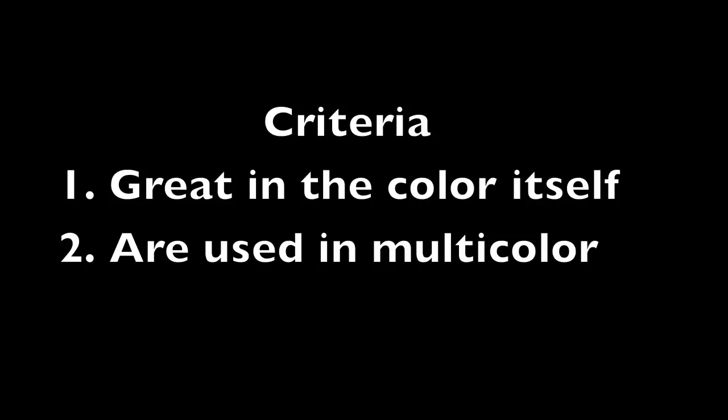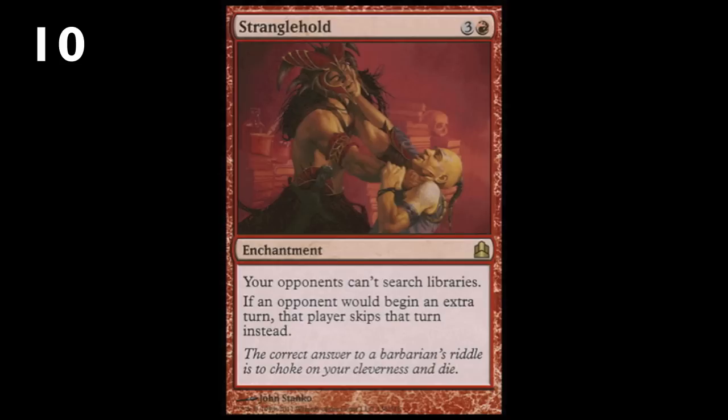We'll start off at number 10 with Stranglehold, which is four mana for an enchantment that prevents your opponents from searching their libraries. That is huge in so many decks because outside of card advantage, being able to tutor what you need in EDH is unbelievably important. Forget the fact that combo decks basically crash and burn without tutoring — all decks need to access any cards they can. Preventing all opponents from searching is a massively powerful spell. Preventing extra turns really only hurts blue, but it's a nice bonus. It's easily splashable and locks down so many players.